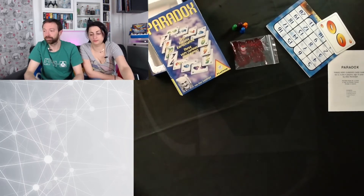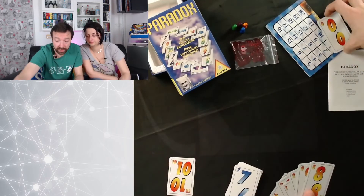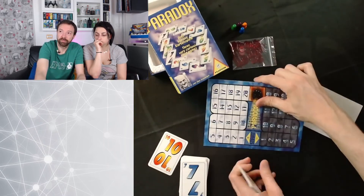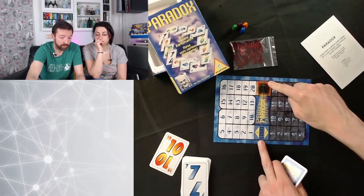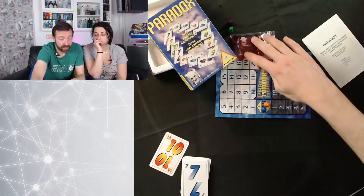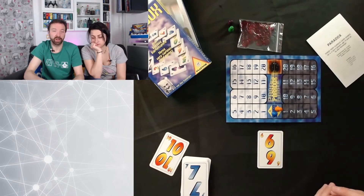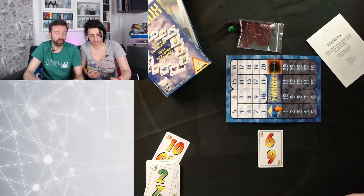L'ultimo gioco, quello da quattro giocatori, si gioca con le carte che vanno da zero a nove — si toglie il dieci e si mette dentro lo zero. È un gioco di aste questa volta. Si usa la plancia, che va da zero a più venti o meno venti — si mette il proprio segnalino al centro. Le carte rappresentano delle puntate. A turno, a partire da chi ha vinto la mano precedente, si gioca un'apertura in chiaro, e tutti gli altri giocatori a turno mettono una puntata coperta.